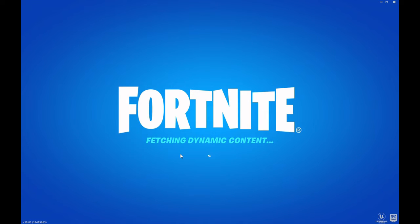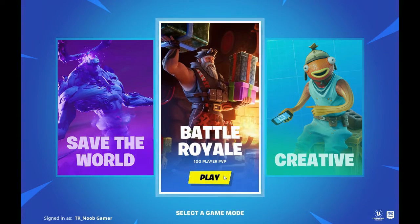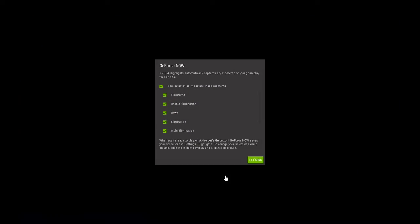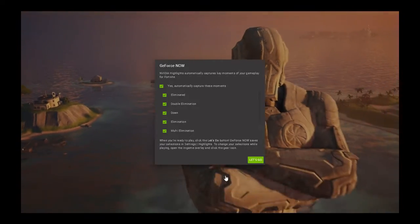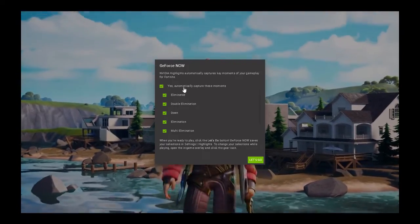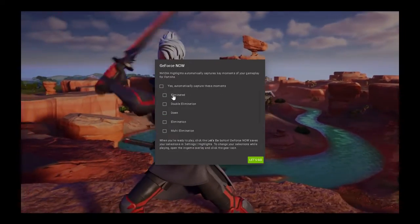Since this is the first time I've played it on PC, it's going to reintroduce us to Chapter Three. Once you hit the Battle Royale option, it looks familiar — it's connecting. Now you'll see the GeForce Nvidia screen — click on the first option to uncheck everything and hit 'Go Ahead' at the bottom so that screen disappears.